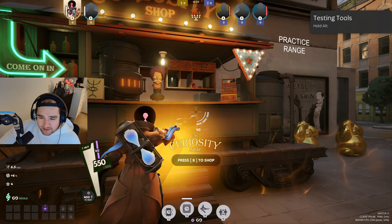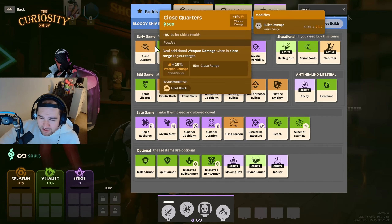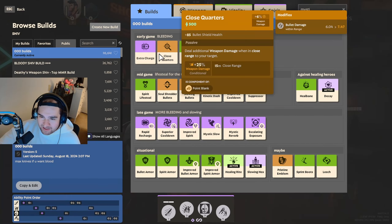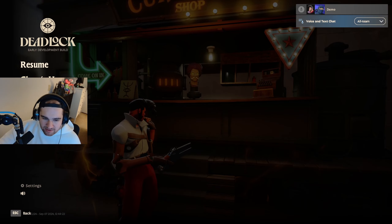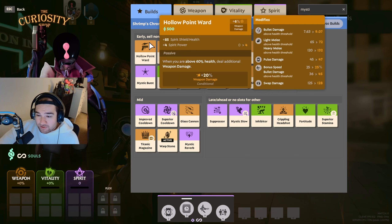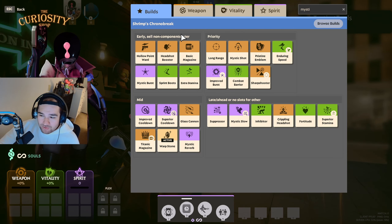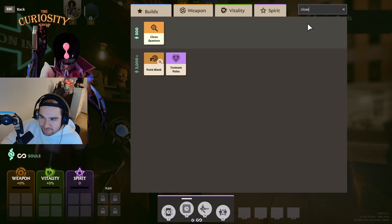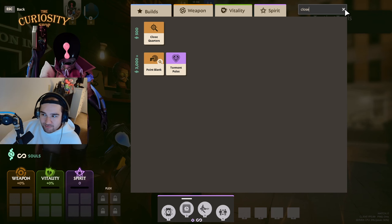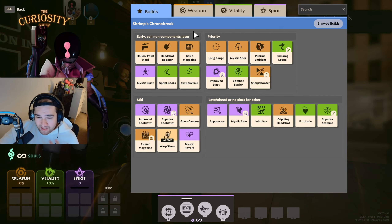For characters like Paradox, Haze, Pocket, and Shiv, you'll always want Close Quarters — it's on almost every build. Hollow Point Ward is really strong and you definitely want that in early game stages. Headshot Booster is also good for most characters. Close Quarters deals additional weapon damage when in close range to your target, so it suits close-range characters like Shiv and Haze. Basic Magazine is also always good for most characters in early stages.